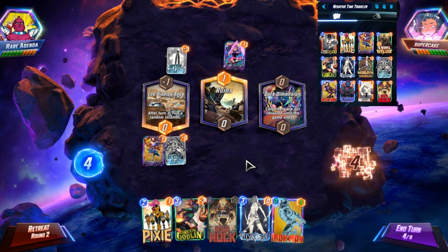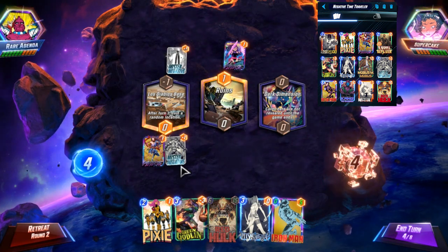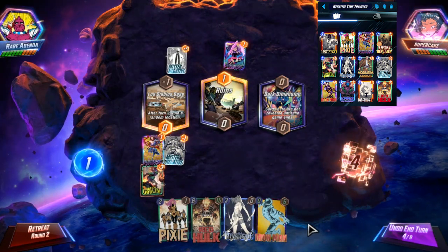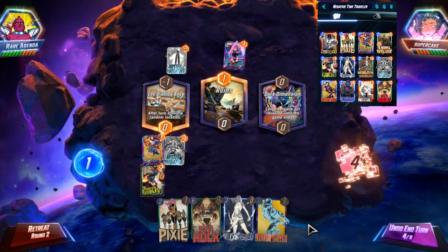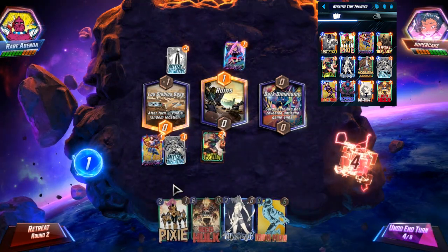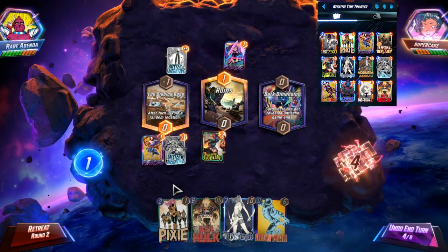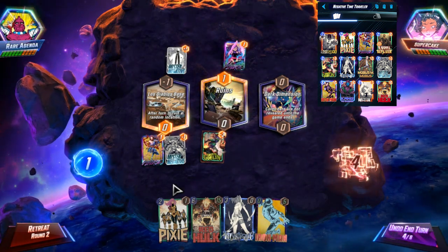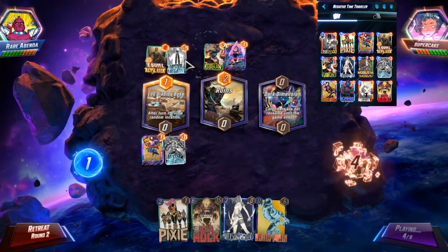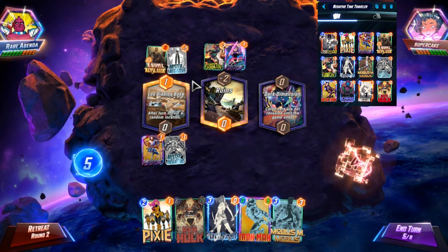Maybe Kang can fix the end turn bug. This is very good. Do we jam them up here? Let's see if they play — typically people change the location they play at. So we'll play middle, since I will now have the full turn to think about all these moves. And Red Hulk will probably go into Dark Dimension. They did — because it was so low stakes, I guess. But this probably works better for me. Get this Mobius down.